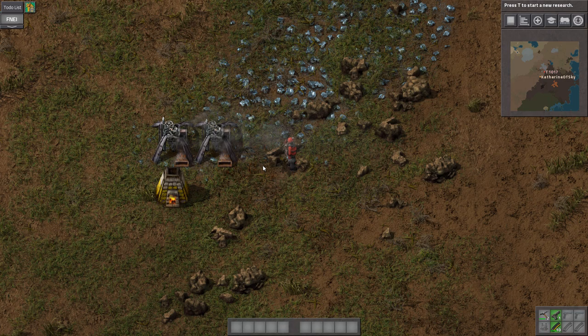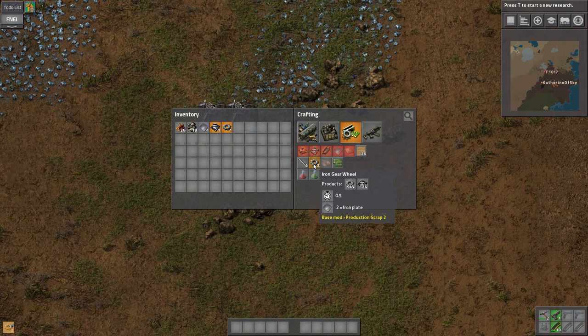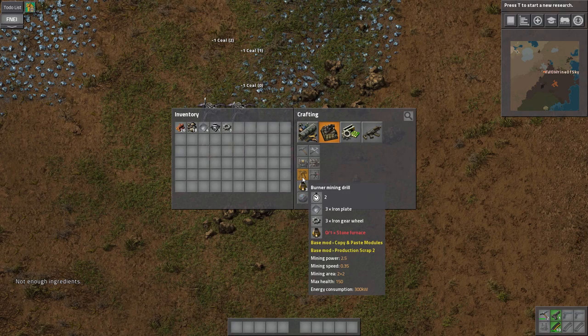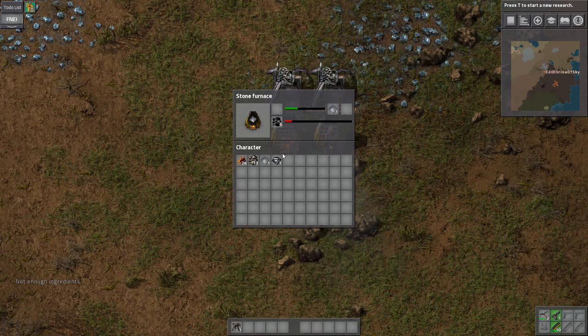I should chop some trees. Do we need them chopped anywhere else? I like to chop them over ore patches. There's a bit of stone here too - nice. Is that all the stone we have? No, there's a little bit more. Right now we have to do the between-crafts ourselves. I was able to click the iron axe and it made one for me. When I try to make mining drills now, it says not enough ingredients, and the only craft I'm missing is the zoned furnace.